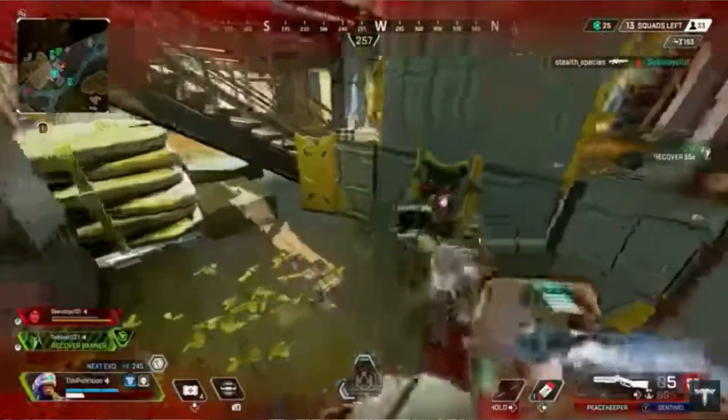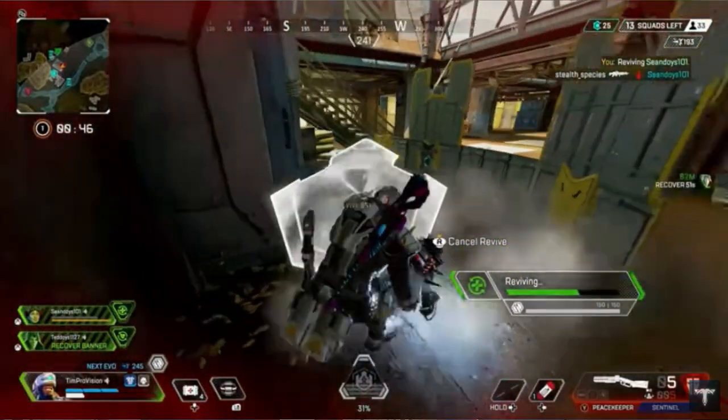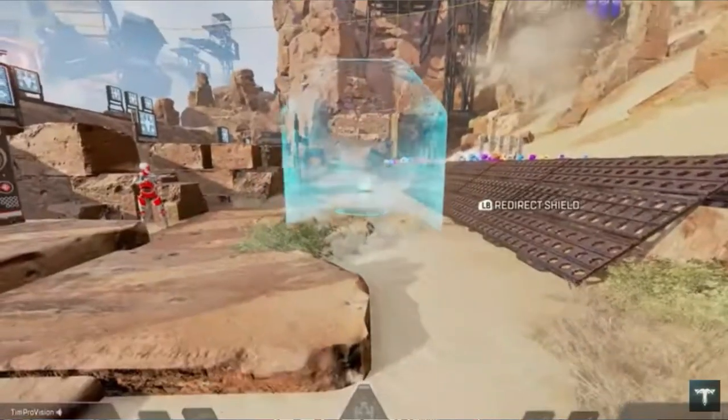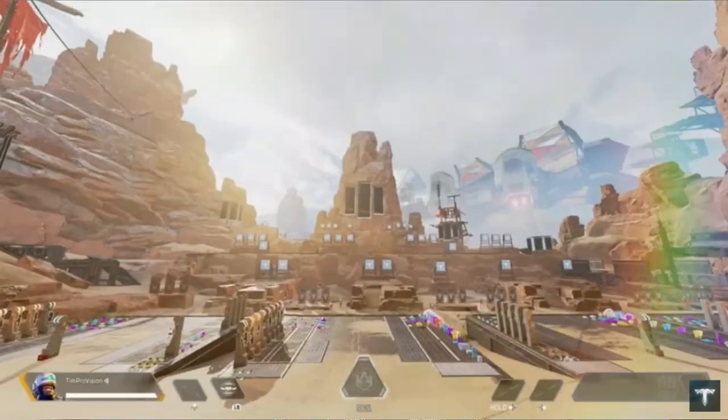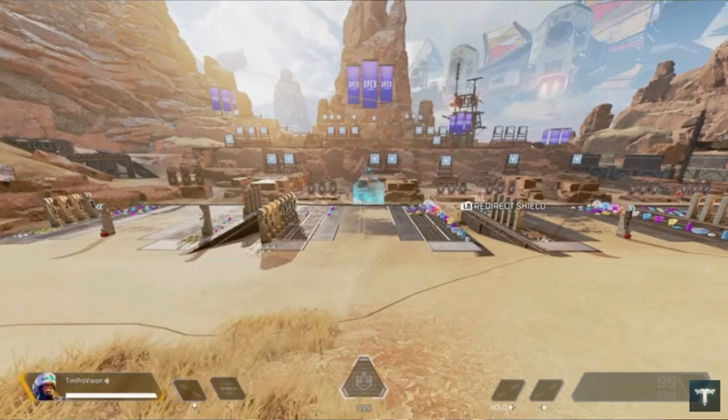The next character is Newcastle, a defense character with an awesome shield. The first ability lets you drag downed allies with a shield deployed, pulling them to safety while reviving them. The next ability is a moving energy shield that travels forward and you can walk behind it for cover the whole time. The ultimate lets you slam down to create a fortified stronghold — useful for recovering with allies or for slamming down behind enemy lines to take them out.